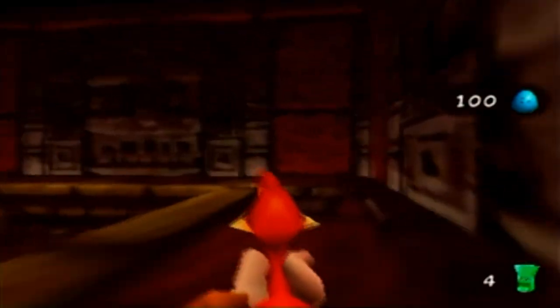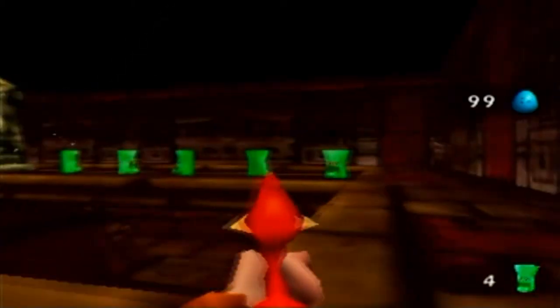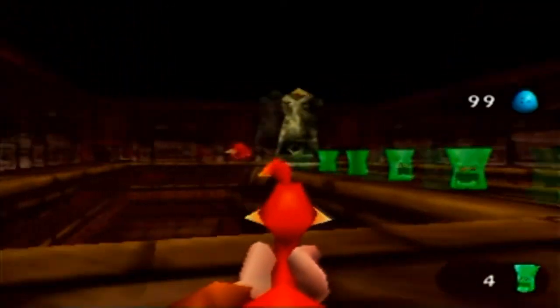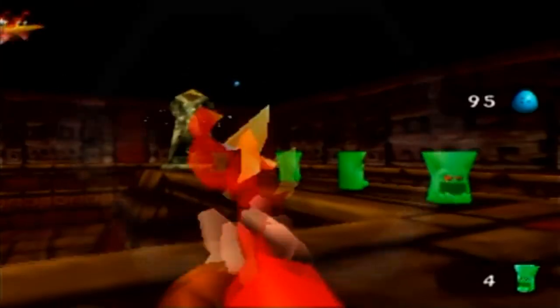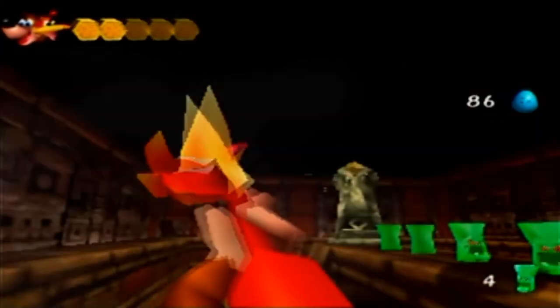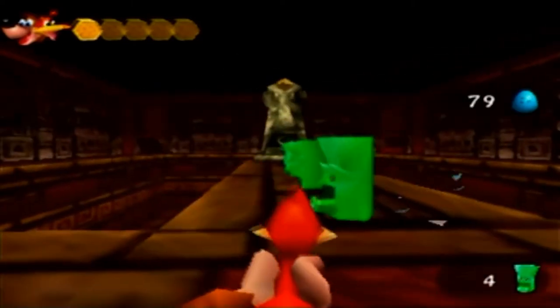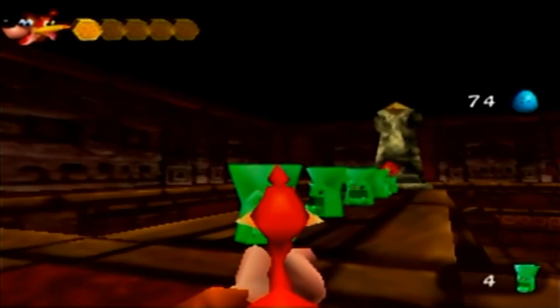This is a room where it helps to know how to strafe, and also that you can shoot the jewel between this guy's eyes to deactivate him for a time. Otherwise you're going to get stunlocked. The hitboxes on that are terrible — I literally shot him dead center like two or three times and it did not work. Maybe he was too far away? Yeah, those enemies are annoying.